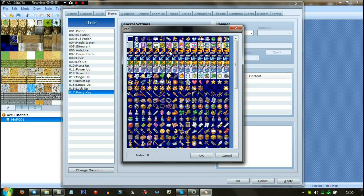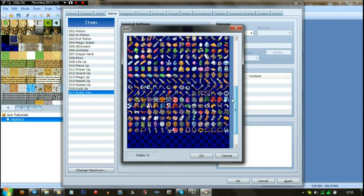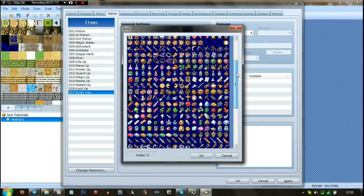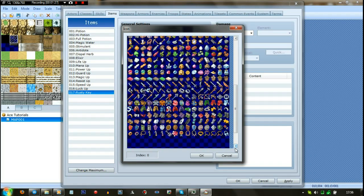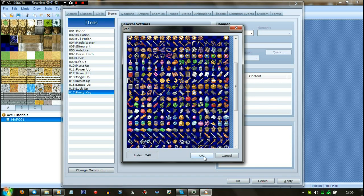Right, and then from here you can choose its icon and stuff. Generally all of those ones in the top section are to do with abilities. For a key, I can't remember which one it is — I'm pretty sure there's a key somewhere, I'm just going to have to look for it. It's quite a bit of a pain to find because there are so many icons and they're tiny, it's kind of hard to see them all. Oh wow, this key's right here. That one looks like a Rusty Key.